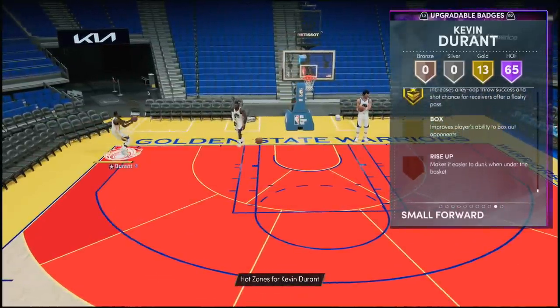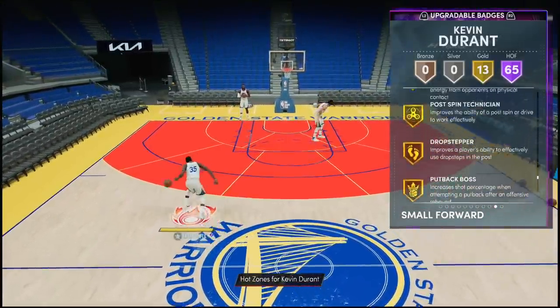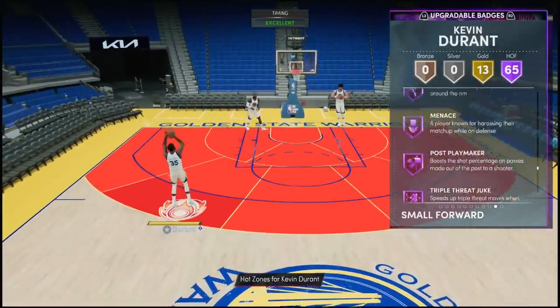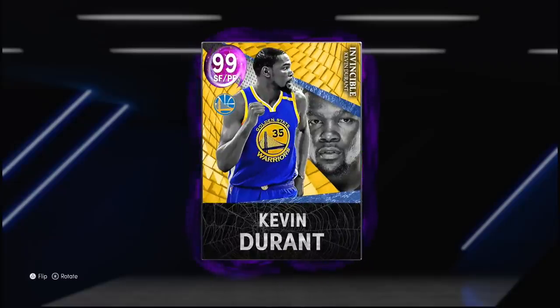Looking at badges he's missing, it's only going to be Box Out and Rise Up. I don't see any gold badges that I think should be Hall of Fame right away, except maybe Brick Wall. But badge-wise they definitely blessed the Durantula — although he's essentially the Fan Favorites card completely boosted to the max. Is he going to be worth the pickup? Only one way to find out — let's hop into a game and see what the Slim Reaper can do.